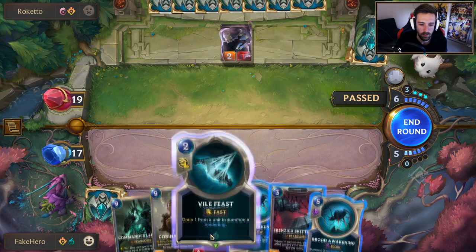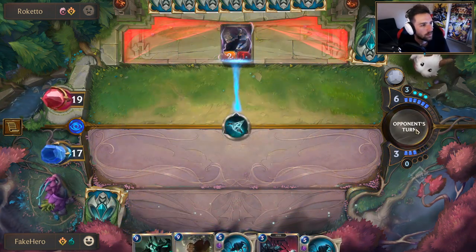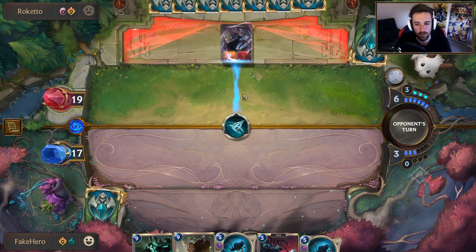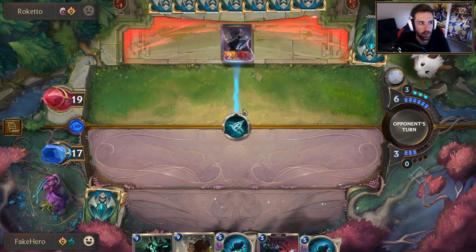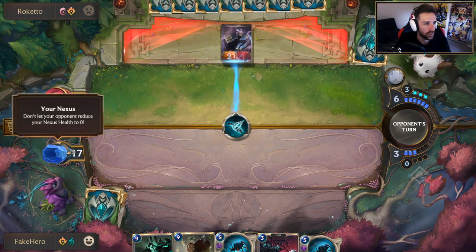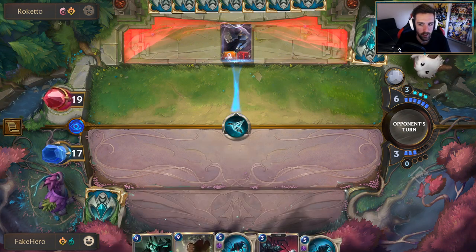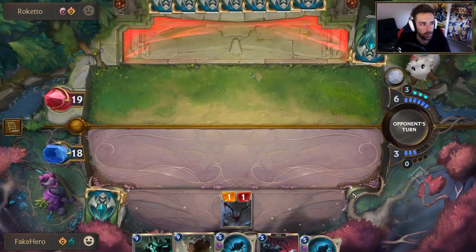Let's Vile Feast. I could have done this prior to the elusive unit — the Shadow Assassin — attacking me, but this way it gives me options and flexibility in case he plays cards afterwards. Pretty standard Freljord mechanics. This way I do take one extra damage in total because he deals two, and I heal one here if it goes through, but it's resourceful. I didn't want to play Broad Awakening simply because I don't want to give him opportunities to use spells against my units or target them.